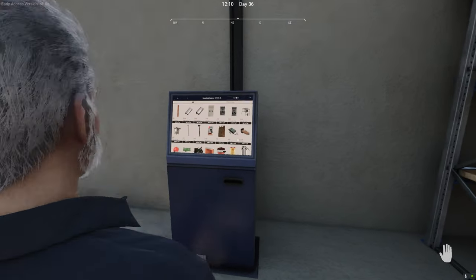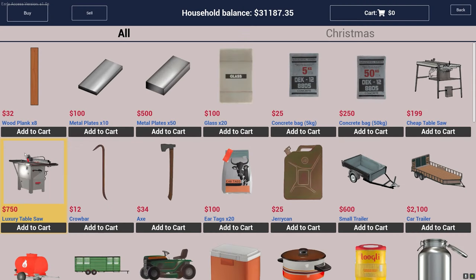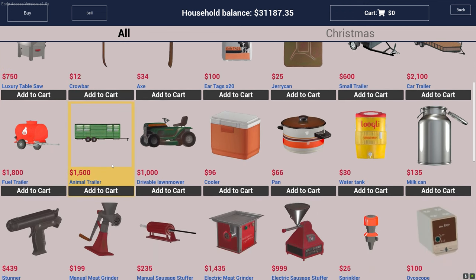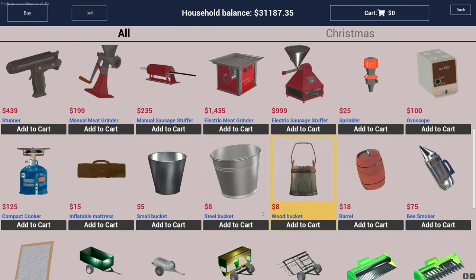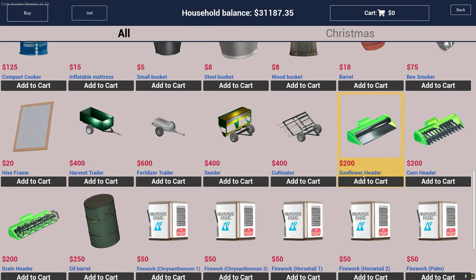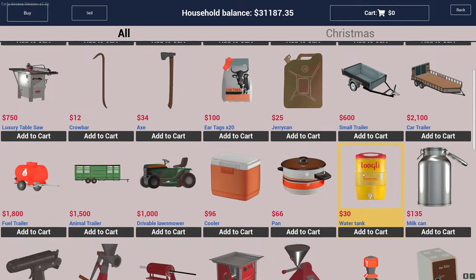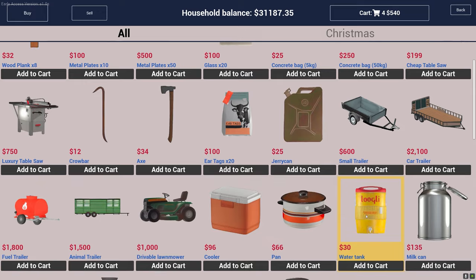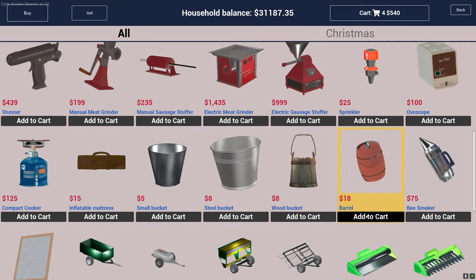Let's see what we need. Dairy... dairy... dairy. We've got an animal trailer we never purchased. I think this barrel is for honey so I might grab one while I'm here, but we're here for dairy. I think I need a milking machine. We'll definitely need milk cans — we've got four cows, so let's do four of these to start.